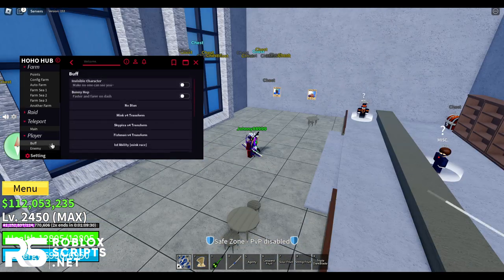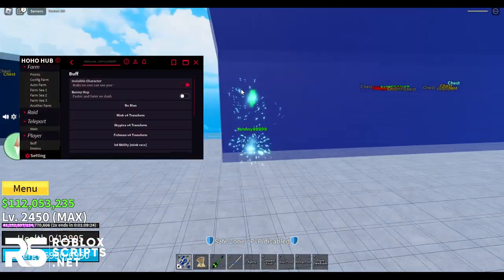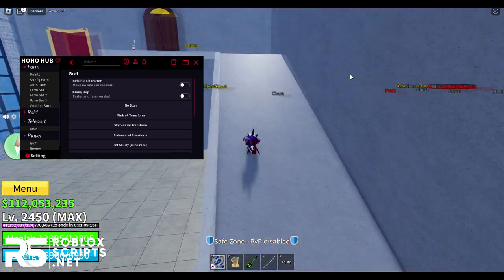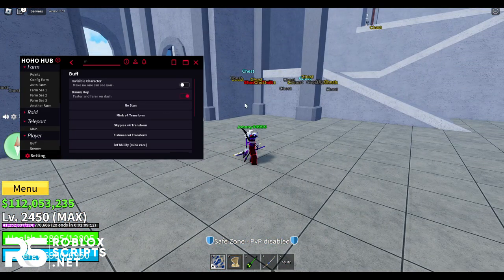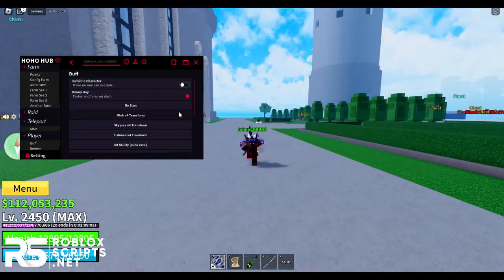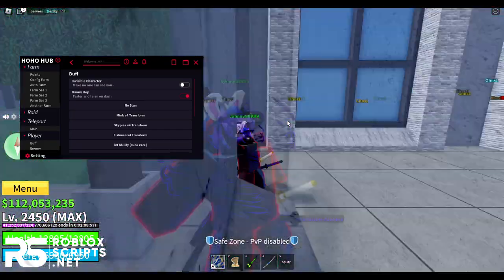At last, you have the Player tab where you can buff your character. You can go invisible so no one can see you — once enabled, it kills you and you'll be invisible for the rest of the game. You have bunny hop so you can dash faster. There's no stun so you can't get stunned. You also have Mink V4 transform.